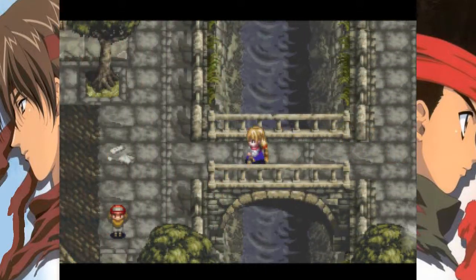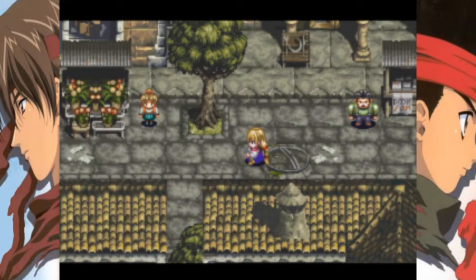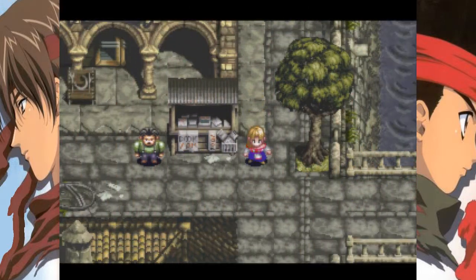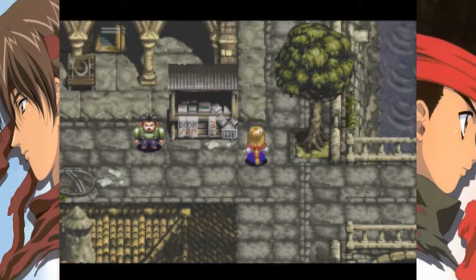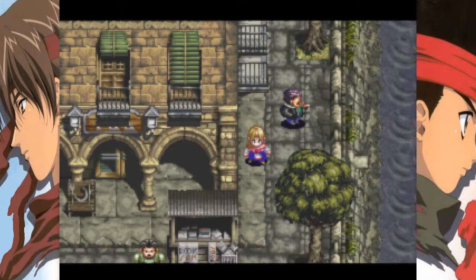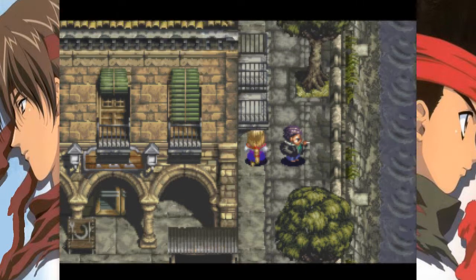Today we have to find the mischievous boy who is hiding in town. This mission is kind of strange because he hides in a whole bunch of places and they're kind of all over the place. I think you actually lose rating on the mission if you talk to kids that aren't the actual one you're looking for. I could be wrong about that, but whatever.